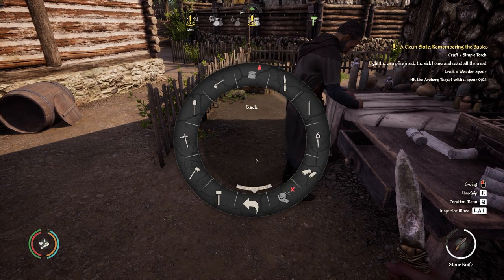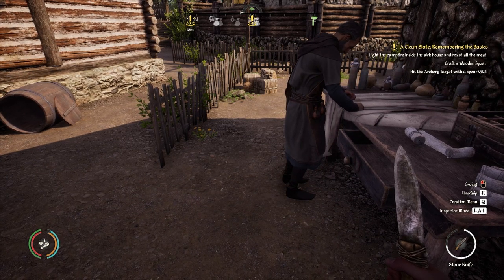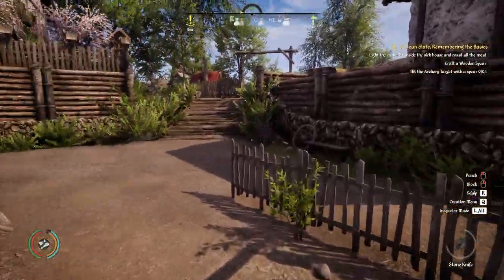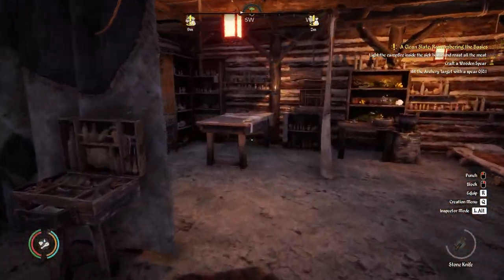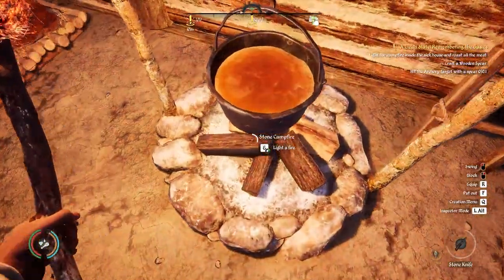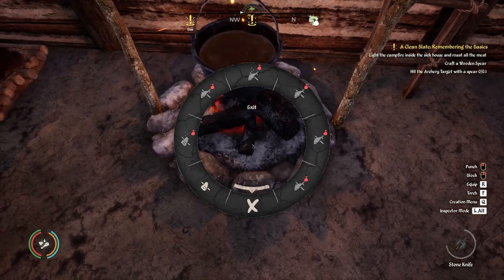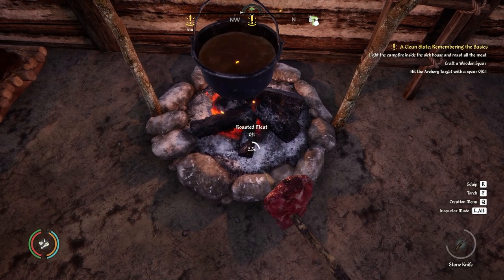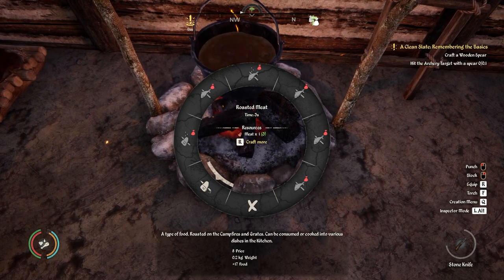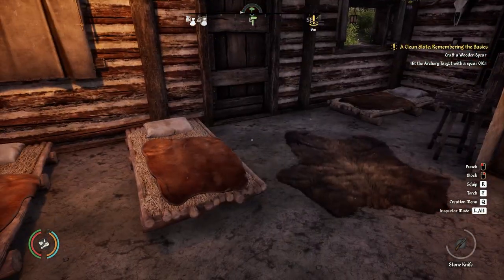We need to craft a simple torch - go ahead and do that. Next, light the campfire inside the sick house and roast some meat. Let me put my knife away. I think this is the sick house over here - yep, we're going to go ahead and light this. Let's craft some meat here - meat on a stick! When I have my meat, I love it on a stick.